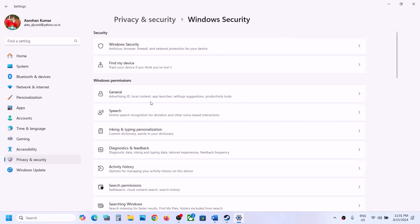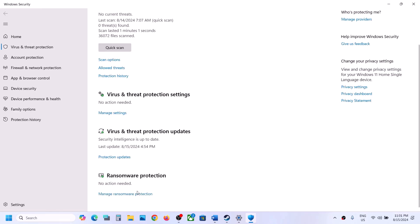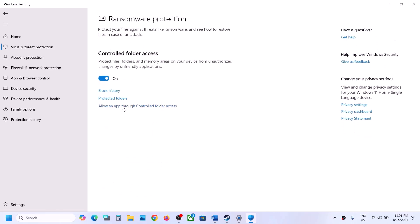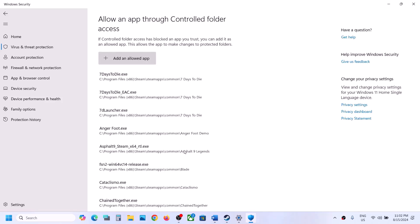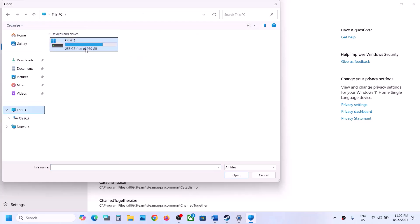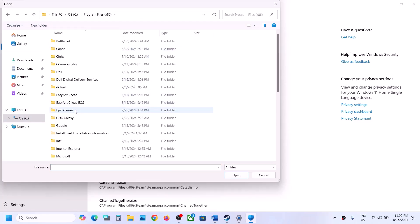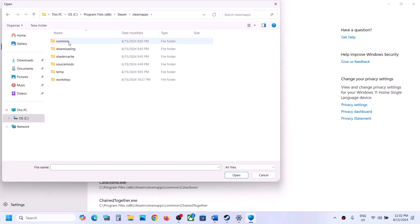Click on Virus and Threat Protection, scroll down, and you will see Manage Ransomware Protection — click on it. Now click on Allow an App Through Controlled Folder Access, click Yes to allow, and then click on Add an Allowed App, Browse All Apps, and go to the game installation folder. If the game is installed on the C drive, open C drive, Program Files x86, then the Steam folder, SteamApps folder, Common folder.